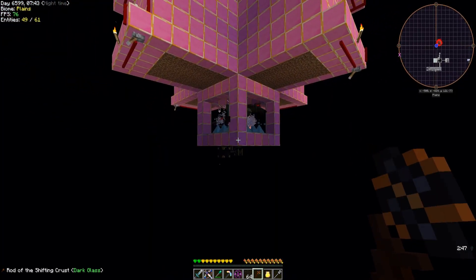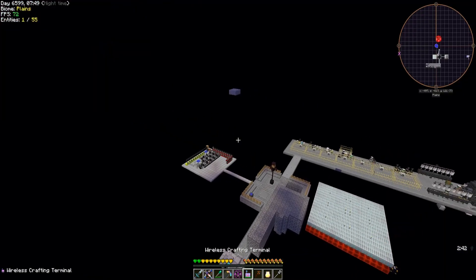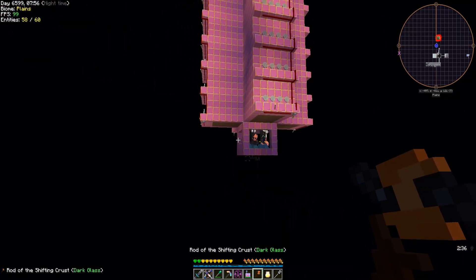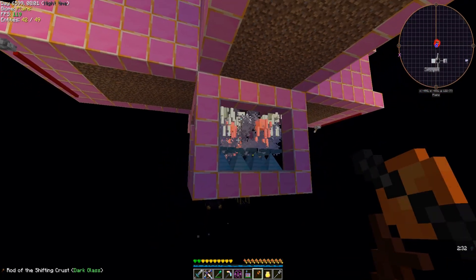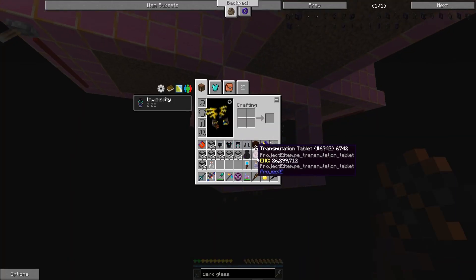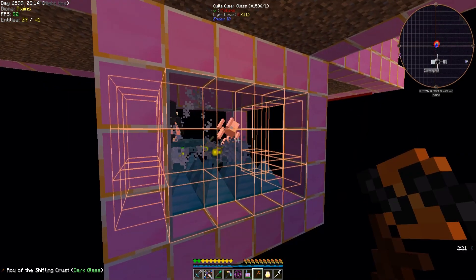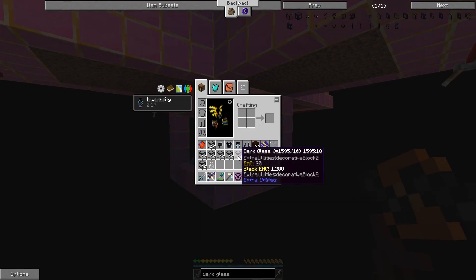I couldn't change it — I don't have mana on me. I didn't think about that. I've got my mana mirror — it's great, that will work. It doesn't work! Why doesn't it want to work?